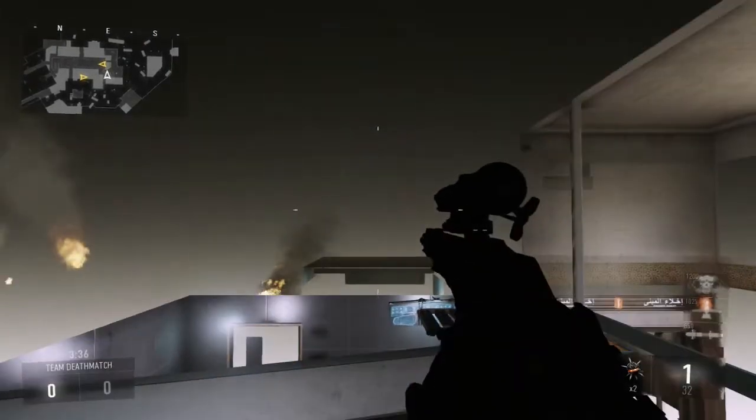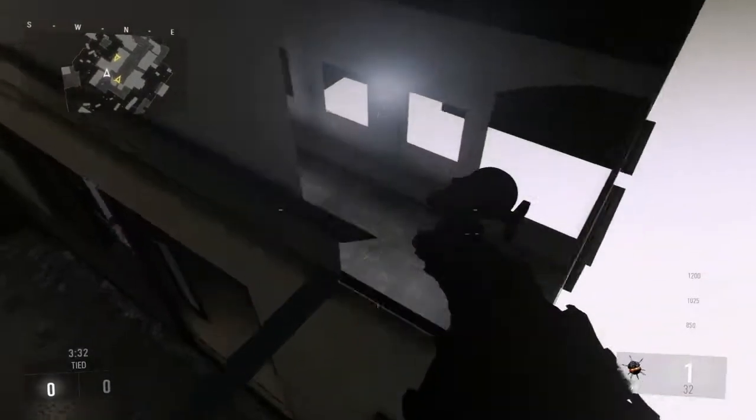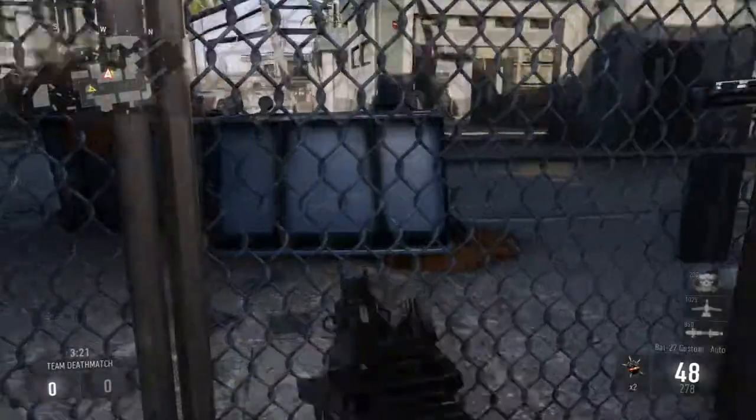There we go — then just move forward and you land on like a roof sort of thing. Head forwards and go over this little corner here. If you double jump you should see a little bit of ground — if you land on it, here we are with MatRat. As you can see, we're here and you can shoot out of this spot.